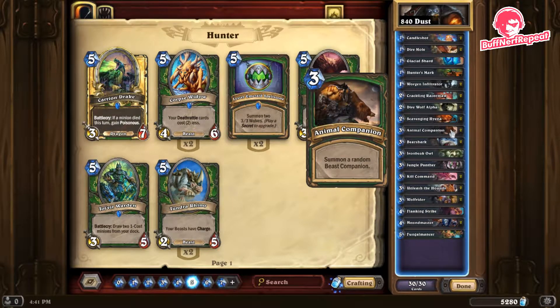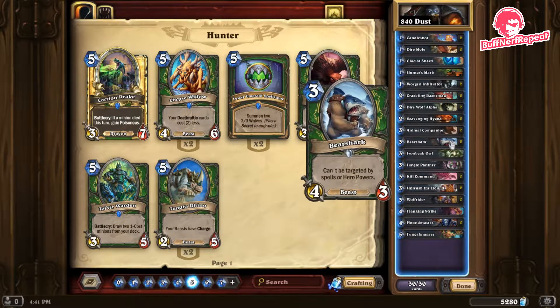Animal Companion is a free card — summon a random beast companion. It's played in almost all Hunter lists, it's a spell, it's great, and it has three outcomes. Hopefully we'll get to see those. Bearshark can't be targeted by spells or hero powers. I like this card because it's only forty dust, and not being targetable means either a weapon kills it — dealing face damage to that player — or a minion has to trade into it.